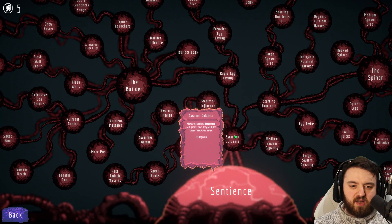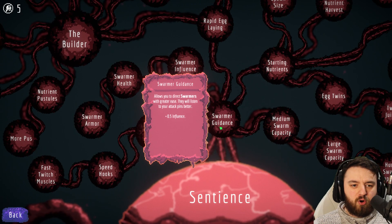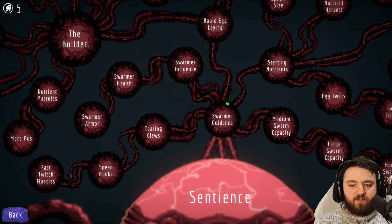First off, we have Swarmer Guidance. It gives a wee bit more influence to where your attack pins are — they'll listen and group in that location a bit better. So that's the first upgrade.